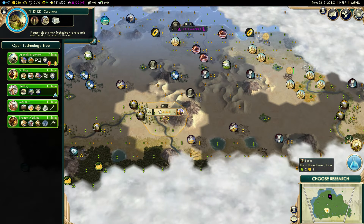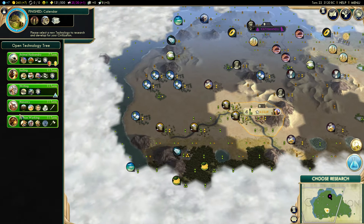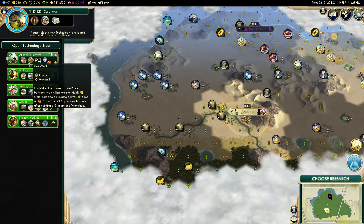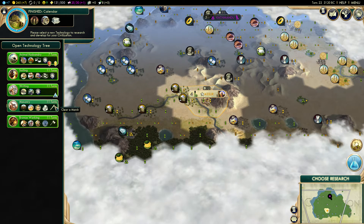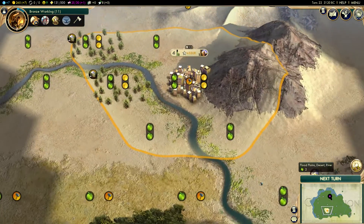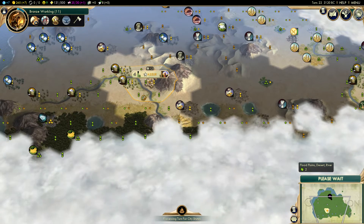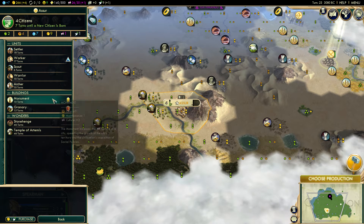We finished Calendar, which allows me to work these sugar tiles. I have settled on sugar tiles — the only use for these would be for trading. I should try and get Writing, clear a marsh, remove a jungle to reveal iron. I really should try and rush Mathematics so I can get my siege tower, but on the other hand I haven't met a single opponent, so what's the point of building siege towers when I'm not going to fight anyone?